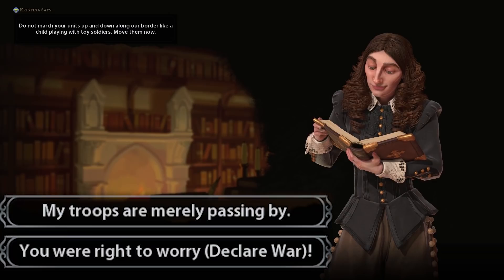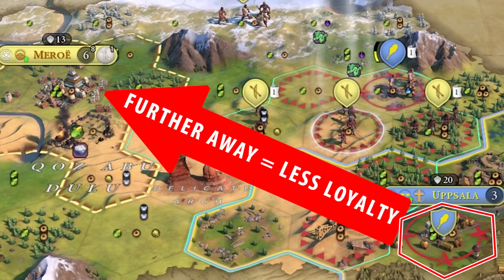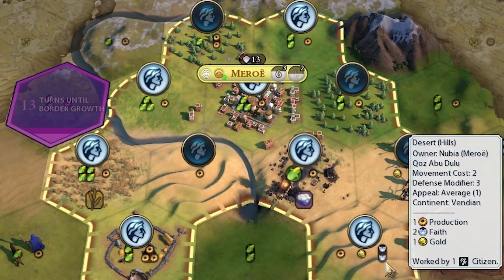We got Archery and upgraded both of our Slingers to Pitoti Archers. I was getting ready to attack Sweden and they provoked us, so I believe we can declare war against them without any penalty. The only issue is if we take Uppsala, it's kind of far away from Moreau and we might not be able to put enough loyalty into it, so it might revolt. We now have a Goge — plus 50% production towards Ancient and Classical-era Melee, Anti-Cavalry, and Range units.